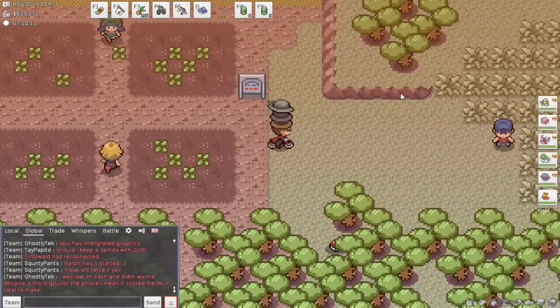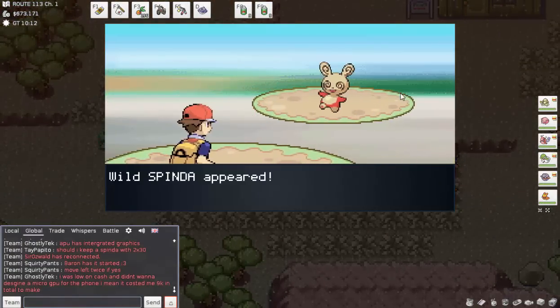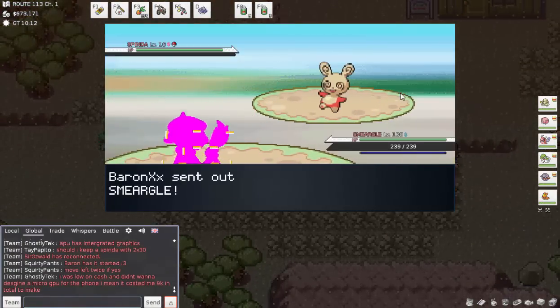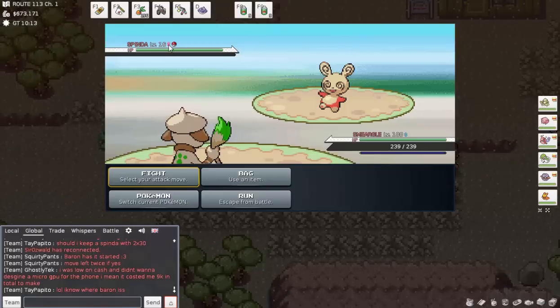We're riding over to these fields. Hey, it's Tay Pepito, also farming Smeargle — and the first one we encounter is a Smeargle, which is why this place is so good. Now, since we encounter Pokémon of different genders, the female decides what the breed produces. If you breed a female Abra with a male Spinda, you get an Abra. If you breed a male Abra with a female Spinda, you get a Spinda.